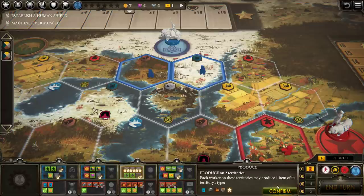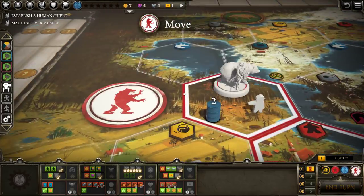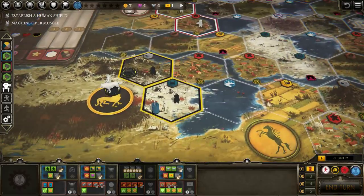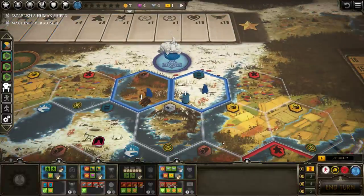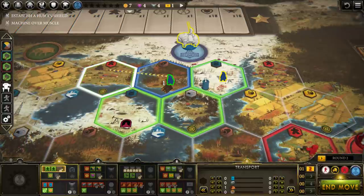I'm just going to produce. You can see, producing on the first turn is fairly common. Oh, you built your first mech already — that's nuts. I think Saxony — their mech isn't that expensive and they start with metal right away. I can't produce a second time, which is fine-ish. I think I will move now. What I'm going to do is take this guy and move him across here.